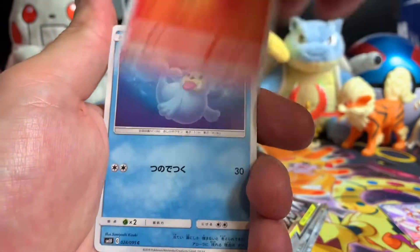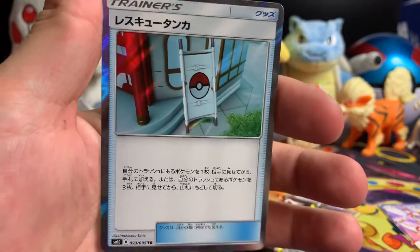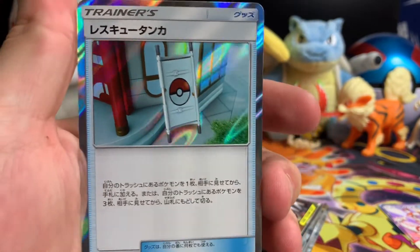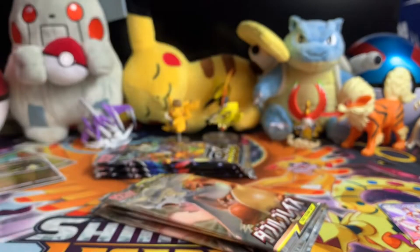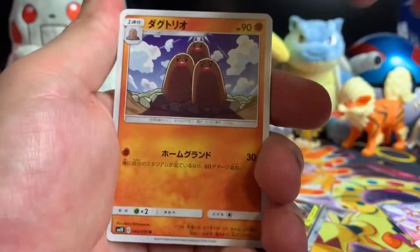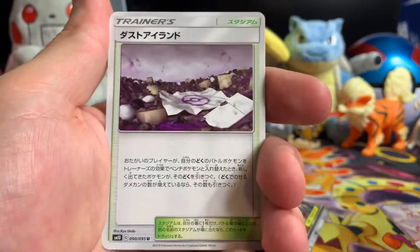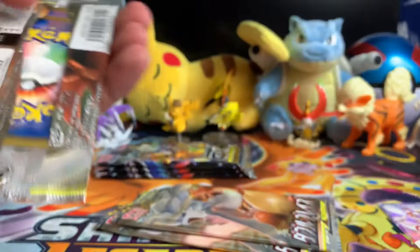Blacephalon, Coughing — Koffing — Growlith, Seal, and a holo Rescue Stretcher. I believe that's a different artwork — I kind of like that. I like these different artworks in these Japanese sets. One to the front — Dugtrio, Porygon, Tyrogue, Haunter, and a pile of trash. Kind of like this opening.